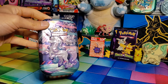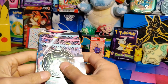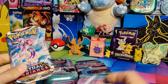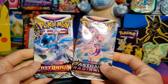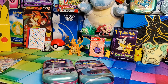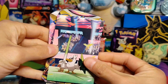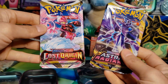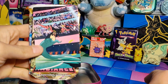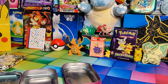Alright, here we are with our Galar Power mini tins. Tin number one: got a Charizard coin, a little piece of artwork, a Lost Origin, and an Astral Radiance — not bad. Tin two: another Charizard coin, another piece of artwork, Astral Radiance and Lost Origin. Tin three: same — Astral and Lost. Looks like we got three of each, so let's open them and see what we get.